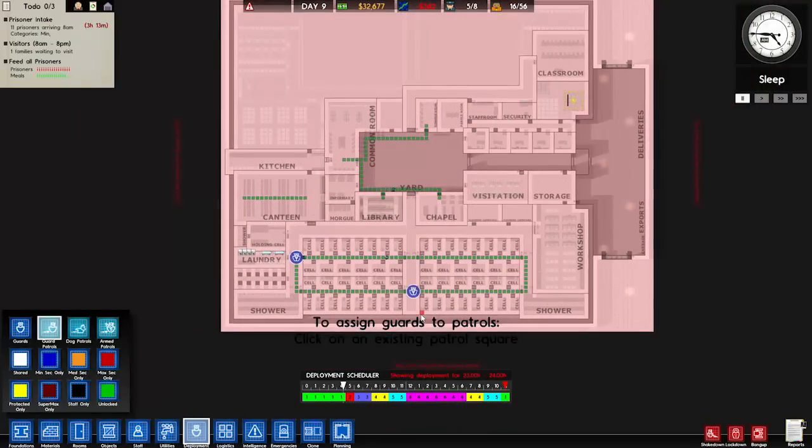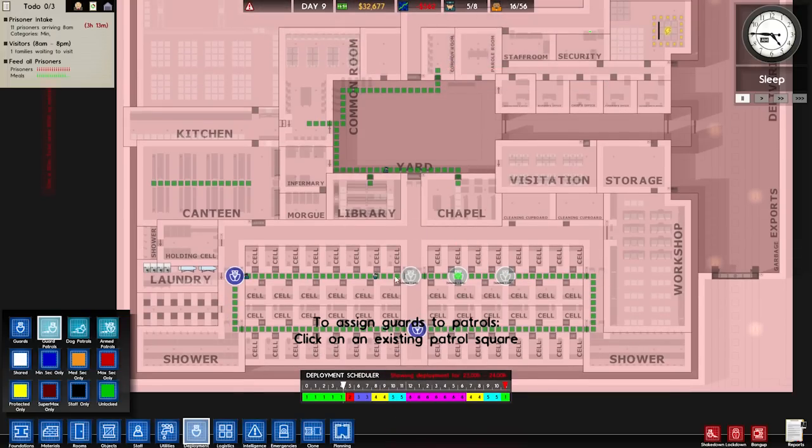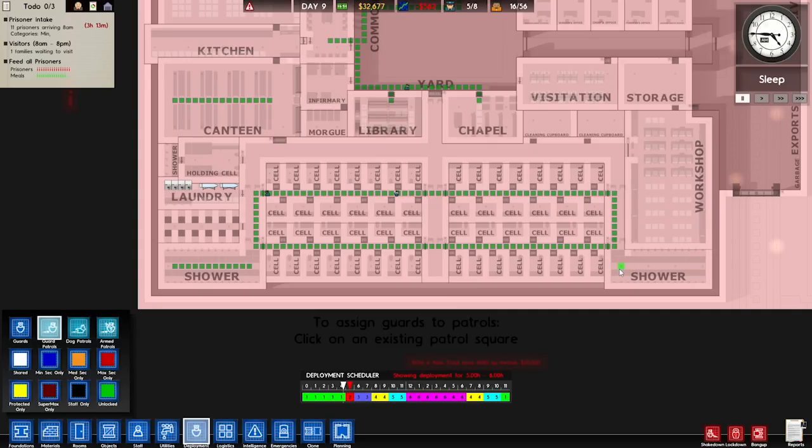So we only have 2 guards deployed at this point, so we're gonna get 4. We have 5 guards that are going around. We have 8 guards in total, so we have 5 in there during sleep. Then we're going into shower time. We'll get rid of those two, and then we're gonna get a patrol in the shower, and we'll put one over here as well. Have 1 guard in there, 1 guard in there. And then we'll have a couple going around there.